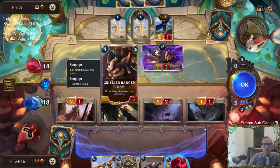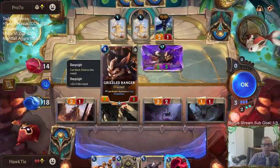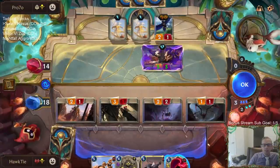Just to show this — there's a new aura effect where Sharpsight can block elusives. They gave Sharpsight its own visual indicator now. Kind of a weird-looking thing.